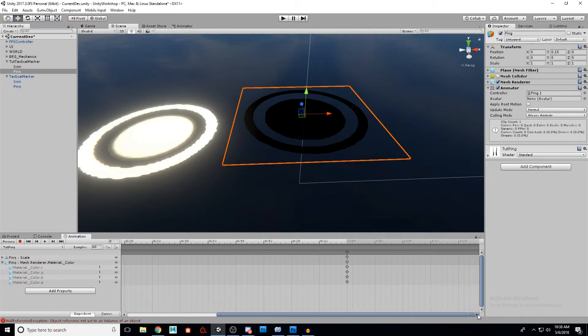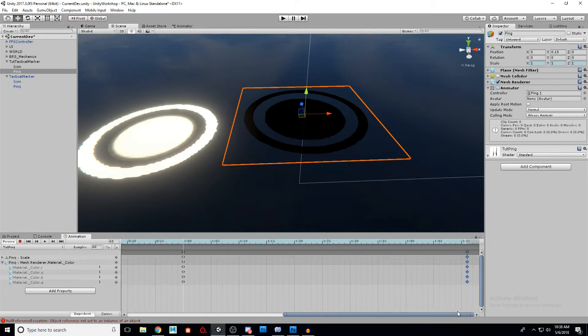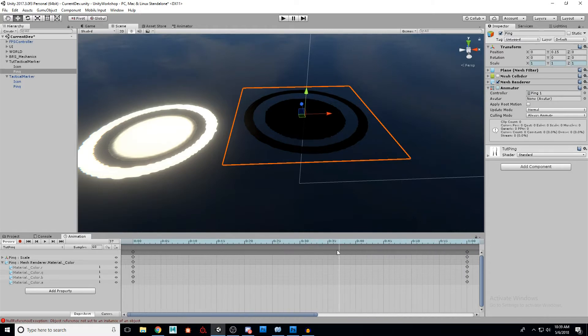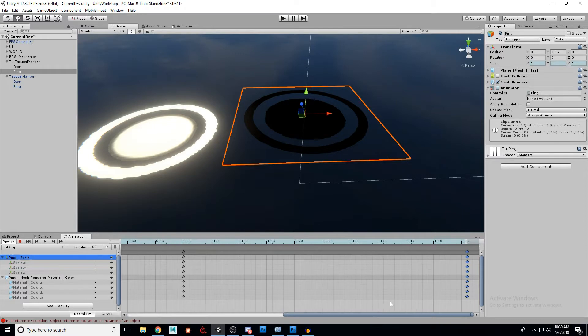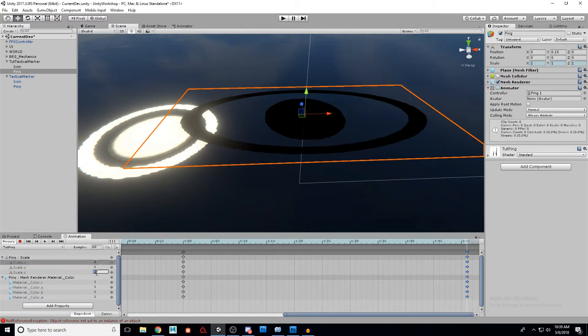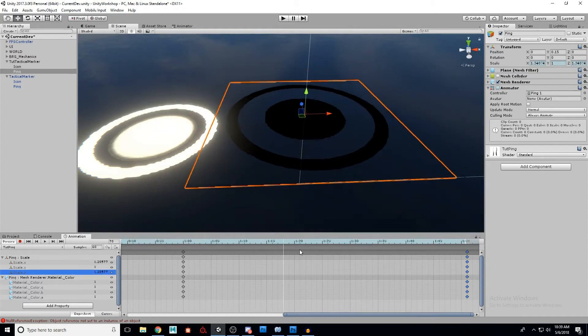Bring the final keyframe all the way out to frame 150 and add a key at that point. So we have three keys: at zero, at one, and at 150. For the scale, we're going to scale it in X and Z only — not in Y, since it doesn't make sense for a flat object. Go all the way to the end at 150, and change the scale by two. Now as you move the timeline back and forth, you can see it scales up the entire time.